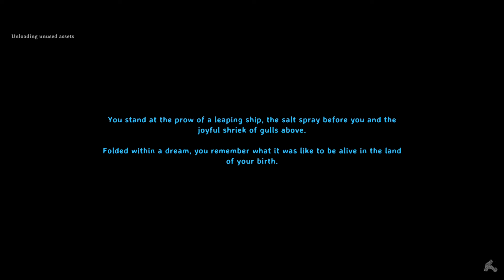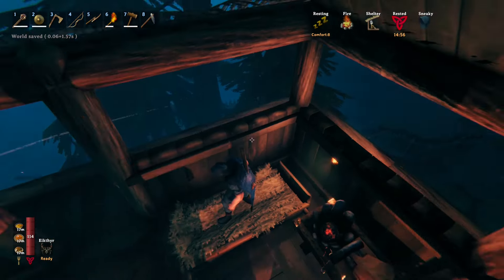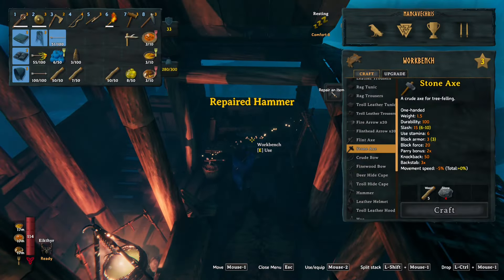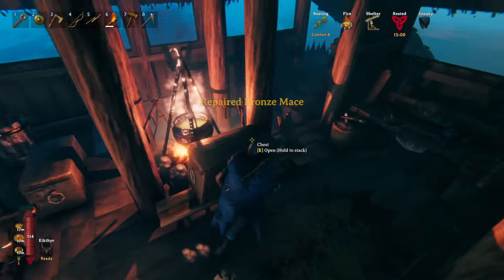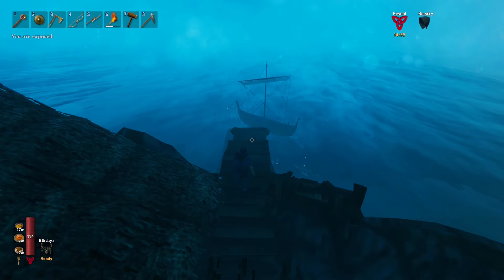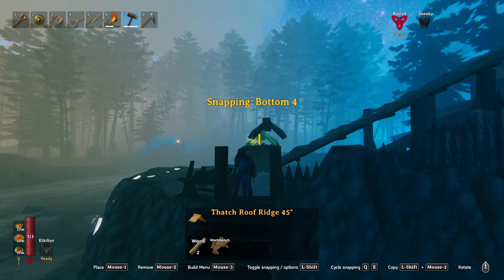I just can't stop playing — I'm stuck in a building cycle where I've been building and base building for, what, 25 in-game days. We're at day 92 and I still don't even know where the Elder is. We have a road to him that we're working on. After today I'm going to go back and start trying to get to the Elder, because that's the next step. I'm very much just freestyling this.